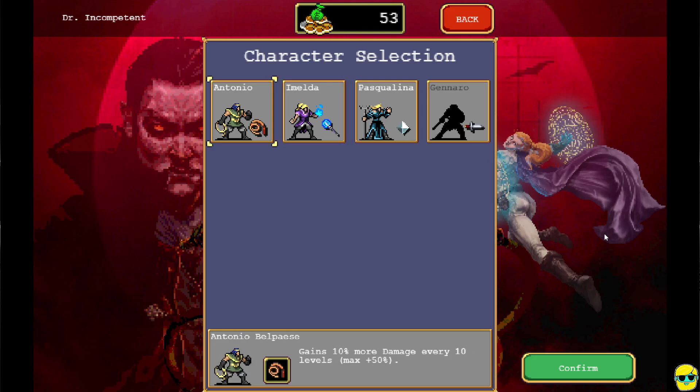You'll notice that Antonio, who we were before, starts with the whip and gains 10% damage every 10 levels. Now, Imelda starts with the magic wand, and she gains 10% more experience every 5 levels, so she's leveling up faster. And then Pascalina gets faster projectiles every 5 levels. So why don't we start and see what Imelda does for us? This is all just for science and experimenting and having fun.